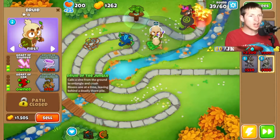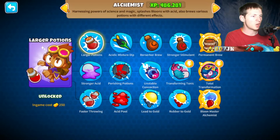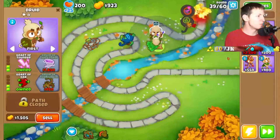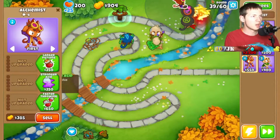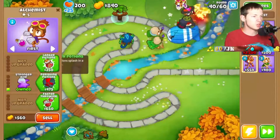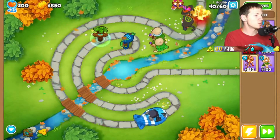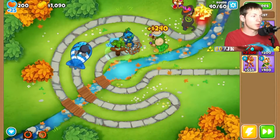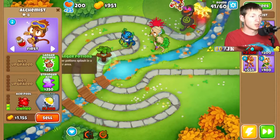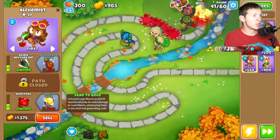We'll put down some more Druids as well. Oh — Alchemist can generate money too! The upgrade is Rubber to Gold, okay. We'll put down an Alchemist and go the bottom path, probably Acid Mixture. Oh jeez, we may lose here — crap! Holy crap, we made it, I am surprised we did. Acid Mixture and then we'll get him Lead to Gold.